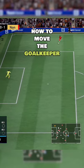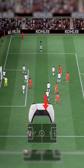How to move the goalkeeper — I saw a lot of comments from people unsure on how to do this trick. Simply hold down the right stick and move it in the direction you want your keeper to go, although you will find that your keeper doesn't move as fast as you'd imagined.